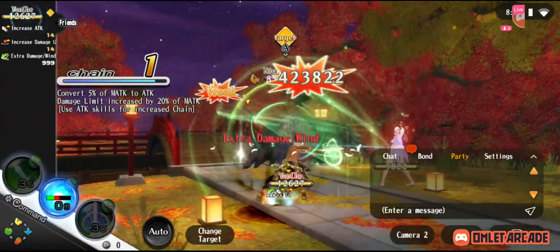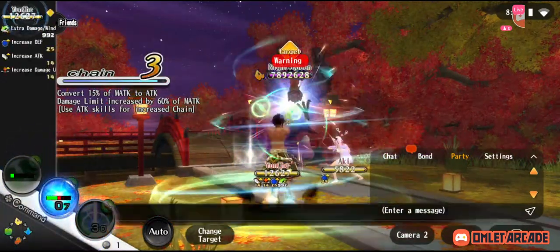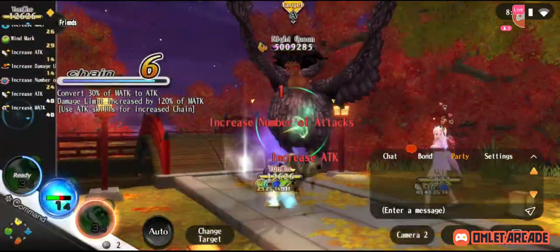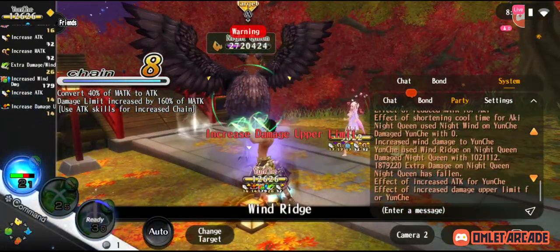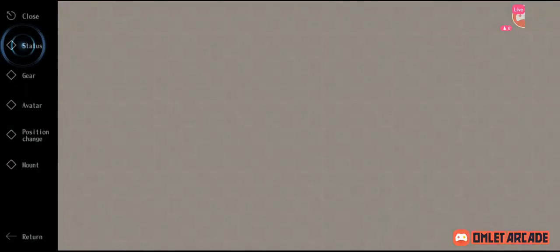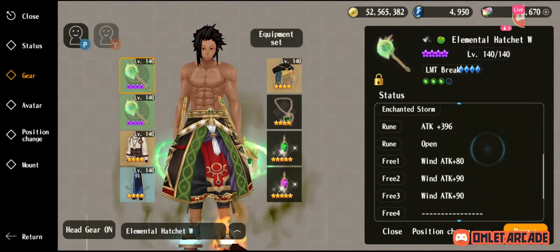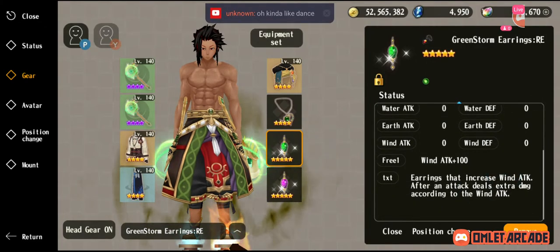This extra damage is actually from my earring accessory — the barrage earring. You'll see it proc here. There's the barrage earring, which gives an increased number of attacks. See, now I hit twice. I also have this extra damage here — that's from the Spirit Wars weapon. As well as having the LR earring, which gives a weaker version of the Spirit Wars effect. But where Spirit Wars has a percentage to proc, this earring is always on.